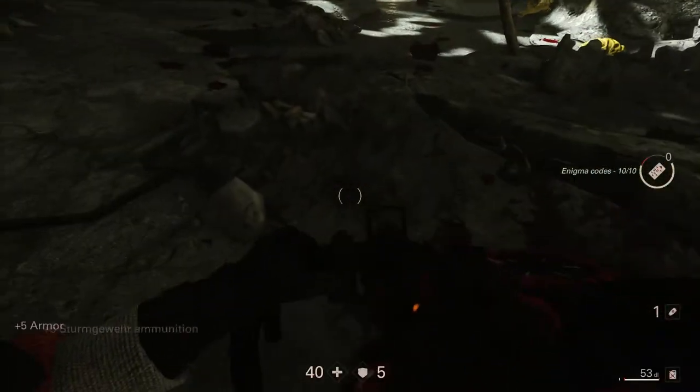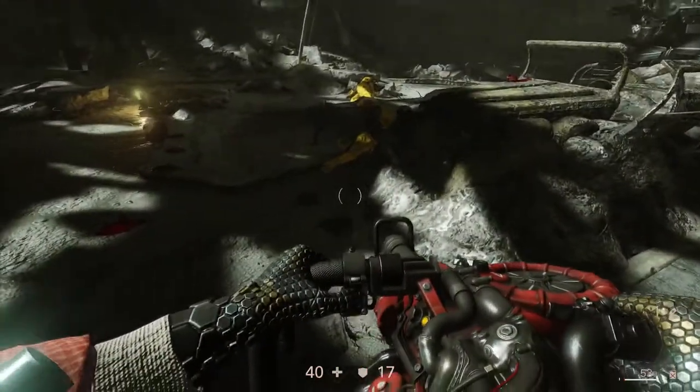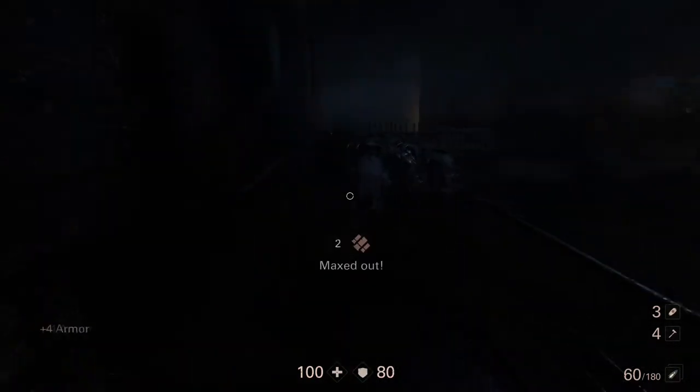Another change I really appreciated from the last Wolfenstein game is that you can now pick up health, armor, and ammo just by running over them instead of having to press E for each item. Though I do wish the pickup range was a tad bigger, as it can still be a bit of a hassle running back and forth over big piles of items to make sure you got everything.